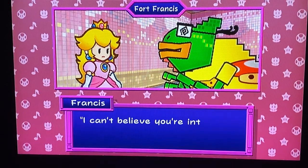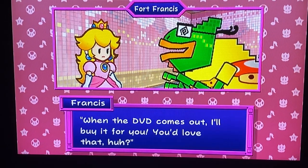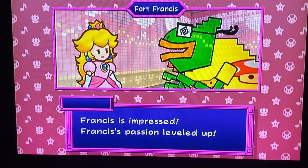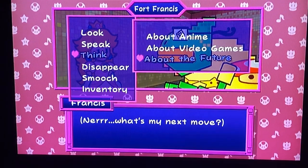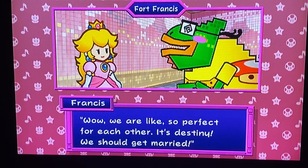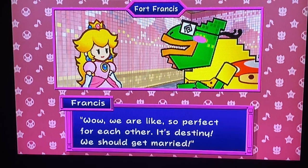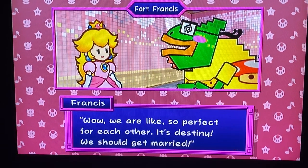'I can't believe you're into that — you have such awesome taste. The DVD comes out — you love that.' Peach returned the poster — Francis is impressed, Francis's passion leveled up. 'We are so perfect for each other — it's destiny, we should get married.' This is just going back to what happened with Peach and Bowser — Count Bleck set them up to get the Chaos Heart.